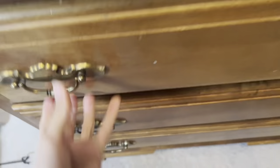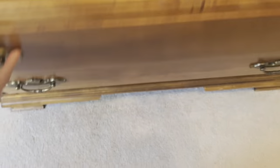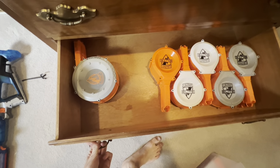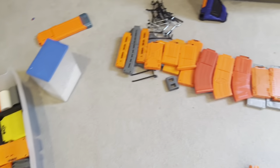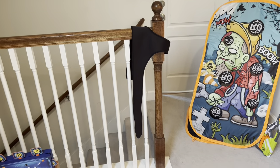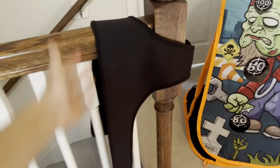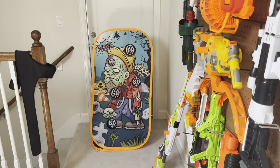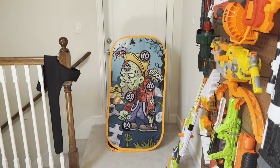The cabinet of unspeakable horrors mainly contains blasters, more blasters, and drum magazines that are too big to fit in my magazine drawer — which is currently sitting on the floor because I'm trying to sell all those magazines and buy Worker 22 magazines to fix my magazine collection. The thing that hangs from the banister in all my videos is a chest rig for filming war footage, which is something I have yet to get to.